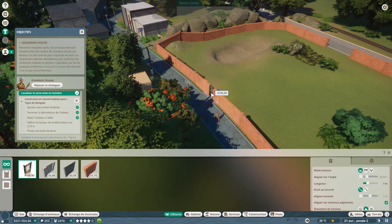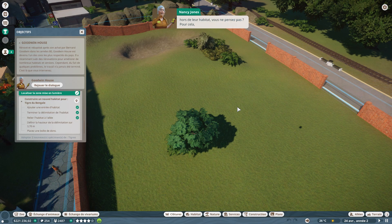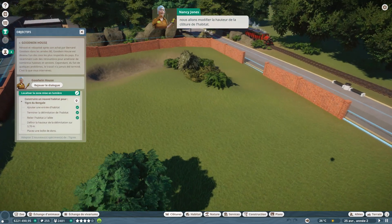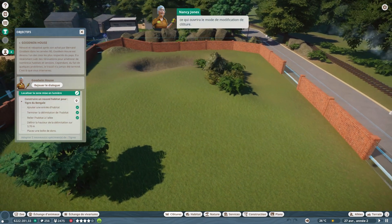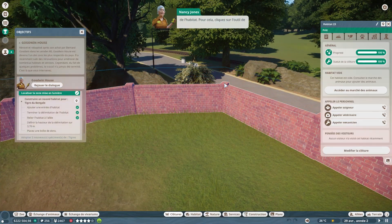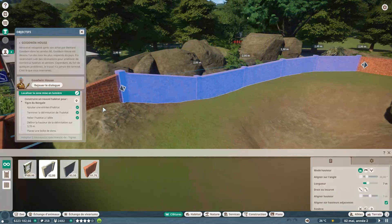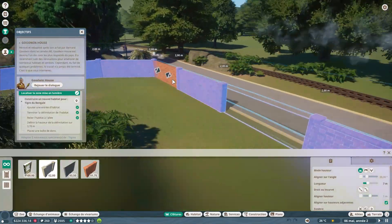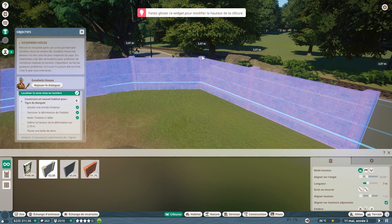La sécurité est primordiale — on doit s'assurer que les tigres ne peuvent pas sauter hors de leur habitat. On va modifier la hauteur de la clôture en double-cliquant pour ouvrir le mode de modification. On met en surbrillance tout le périmètre avec l'outil de sélection, puis on augmente la hauteur avec l'outil hauteur de clôture. La hauteur minimum doit être de 3,70 m.